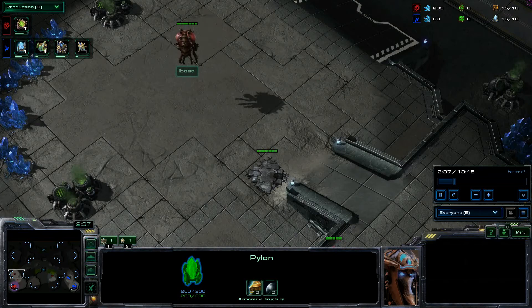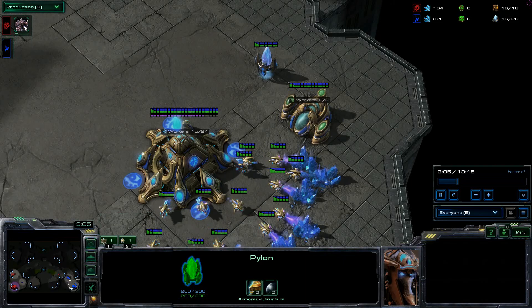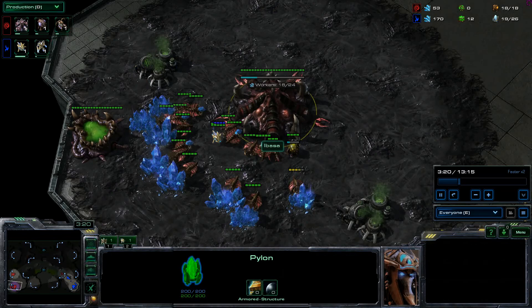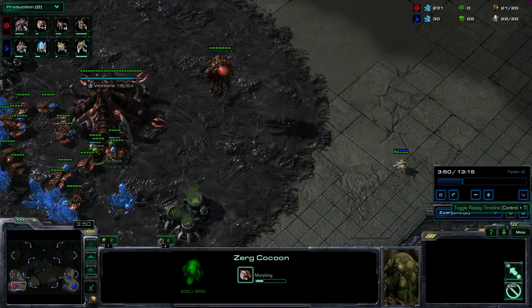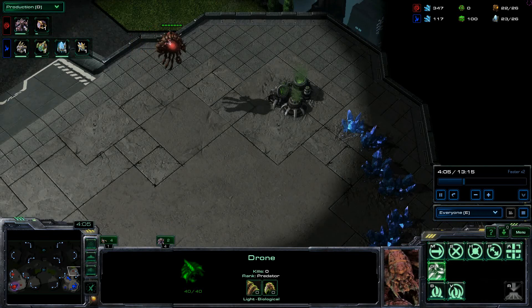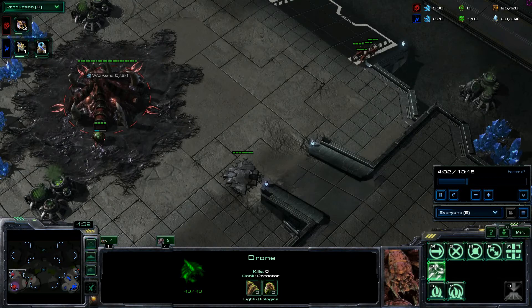15 expand. Overlord's nearly at his base and so far all he has is a gateway and gas. I think he loses his probe because I build two sets of lings once my pool's down. Those two should be turning into lings — there you go. I've got my overlord in position so I can see when he expands, another overlord keeping an eye on the third. Lings take out the probe and I send them into the middle of the map to keep that watchtower.